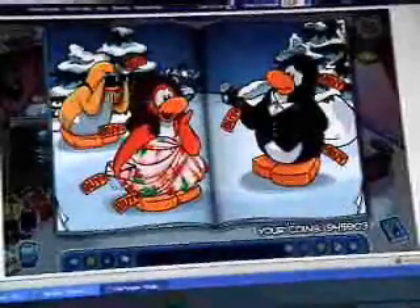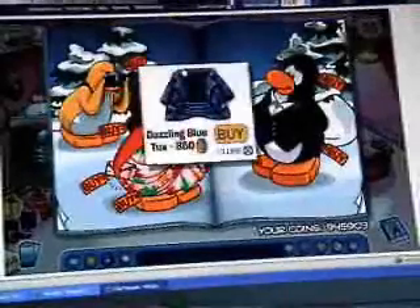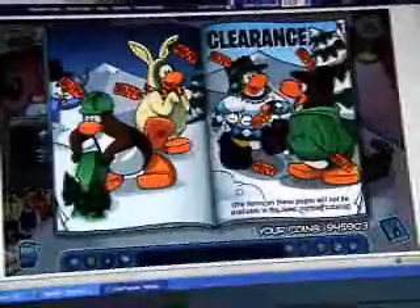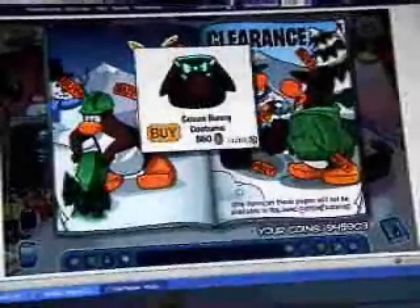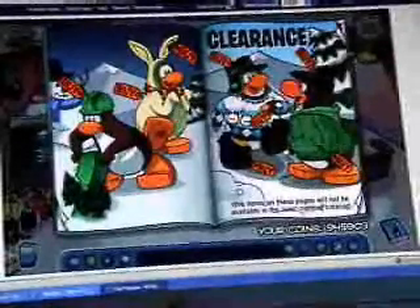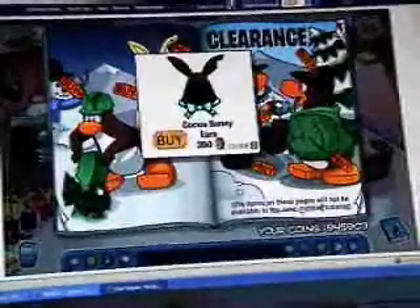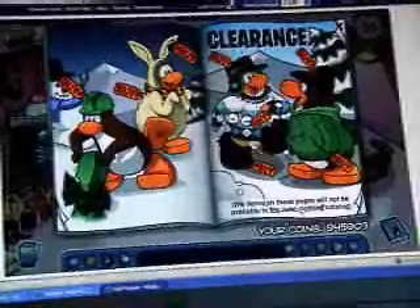Click on the button on the thing at the back and you'll get a dazzling blue tux. Click on the top of the mountain and you'll get a cocoa bunny costume. Click on the tree and you'll get cocoa bunny ears.